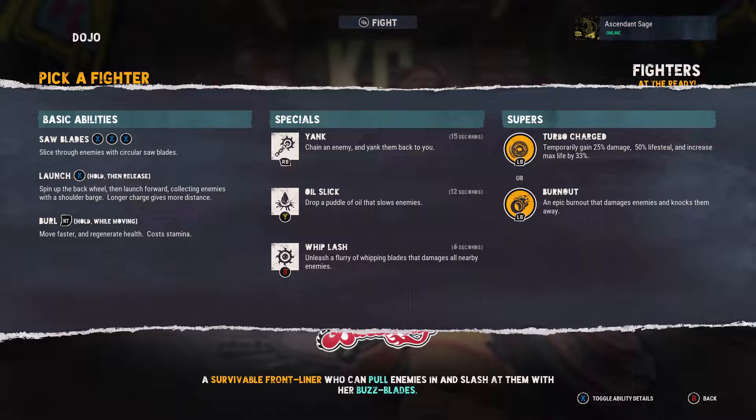What's up everyone, Sage here back with another Bleeding Edge how-to guide. On this one we're going to be going over Buttercup, so let's go into her abilities. She's a melee character.